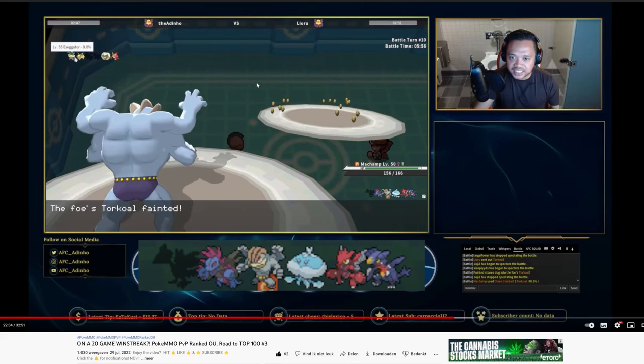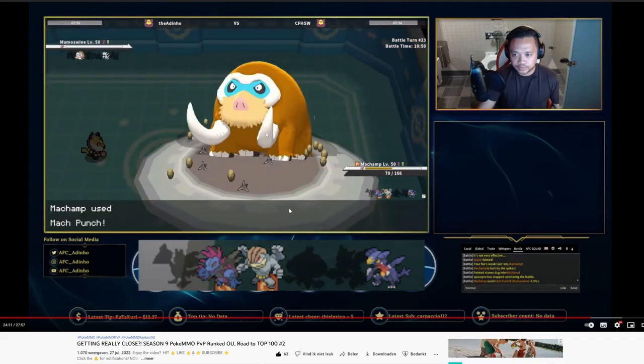I click Close Combat and Conkeldurr faints. If Close Combat didn't kill him it could have been bad — Machamp could Mach Punch and Facade on Whimsicott too. If I didn't kill him I might have needed to switch out and try beating Conkeldurr another way. But because I was able to kill him, I just went for Close Combat.